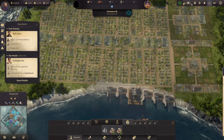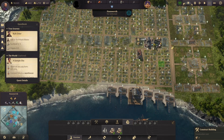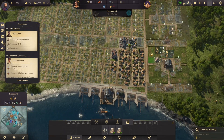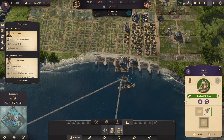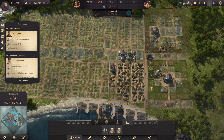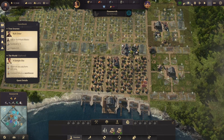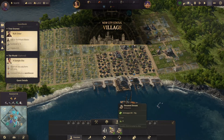Starting with the basics: we're going to have a market, one of these over here, then right away let's put one of these as well. We're growing the population as quickly as possible — it's already reached a new milestone and is now a village!